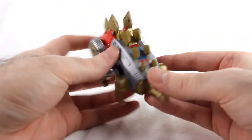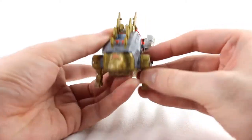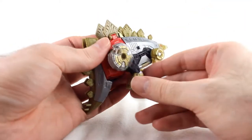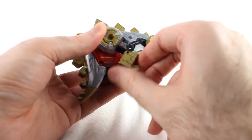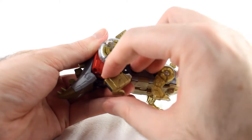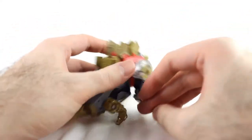He's got a little bit of articulation, not a whole lot. His front legs can move forward and back. His mouth can't even open because of how he transforms. His rear legs can move forward and back and outward, and he's got a little swivel there. That's pretty much it — less than many of the other Dinobots.